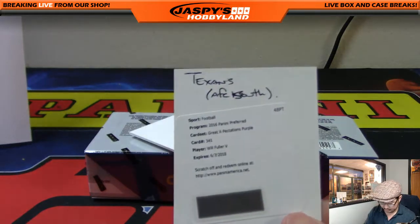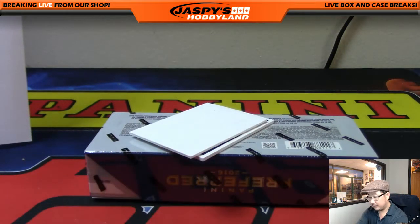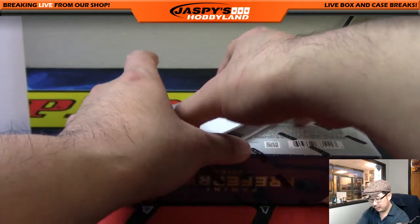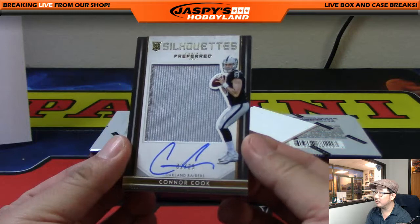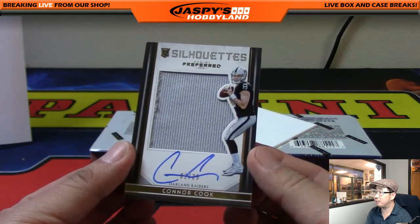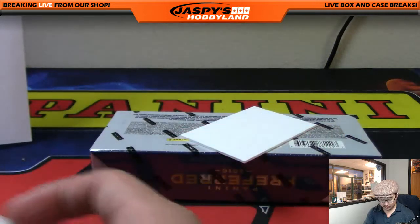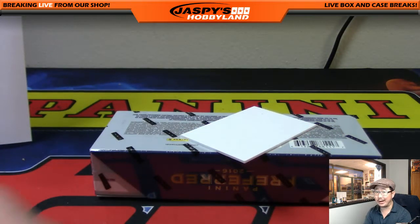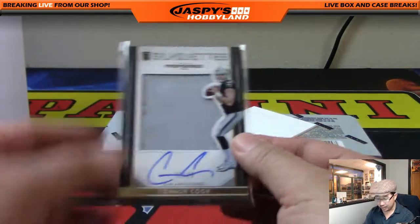AFC South. The silhouettes auto is Connor Cook, the youngster — 2 out of 25, big silver patch on-card auto. My boy Connor Cook, rookie QB, thrown into the fire. Did not do well, but valiant effort nonetheless. Connor Cook.